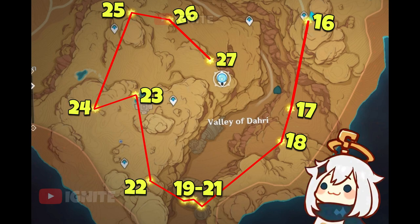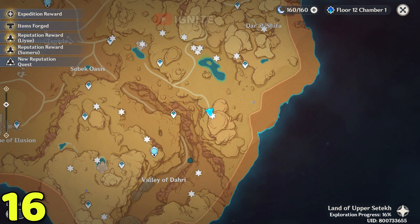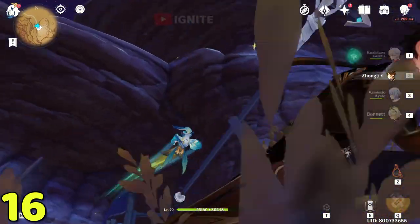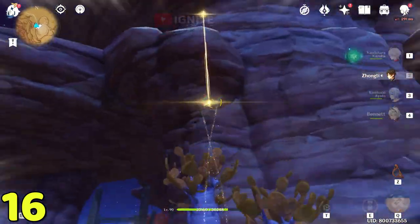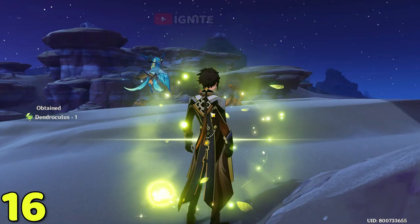This is going to be our next map. For the 17th and 18th ones you have to go inside the tunnel, and for 19 and 20 you have to unlock the Giant Vanguard first. For this dendro cluster you have to come to this waypoint where you will see the four-leaf sigil — after coming here you can just take the dendro cluster.